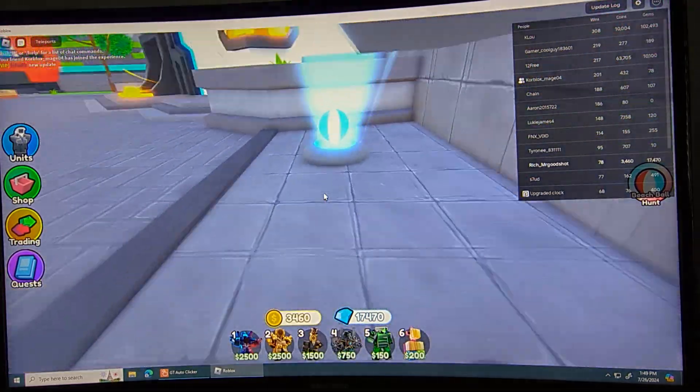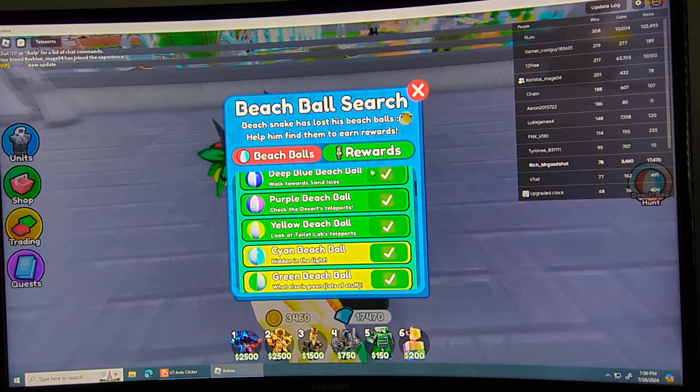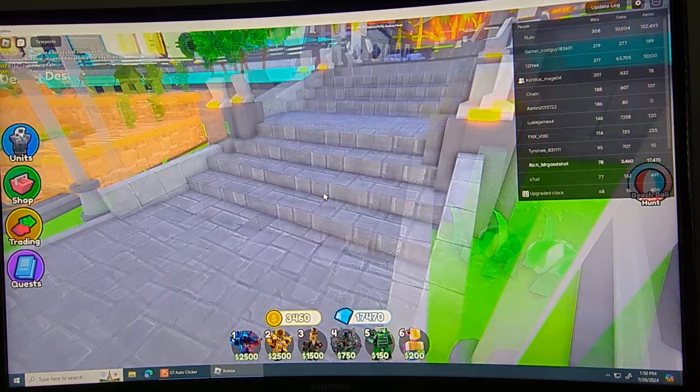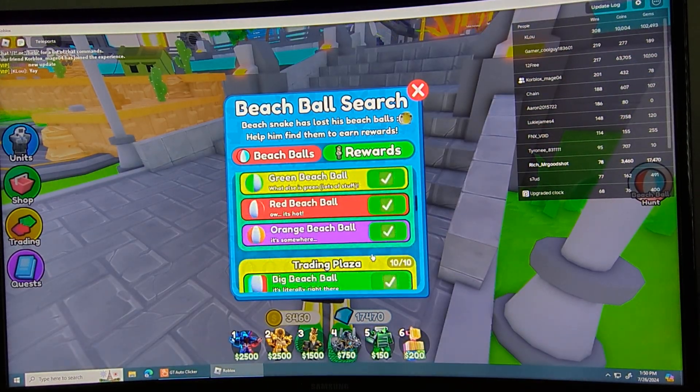Cyan is literally right there — there's the cyan beach ball, it's in the light. The green beach ball is right here in the grass. We still have red and orange to find.